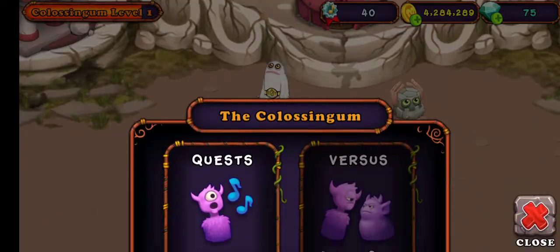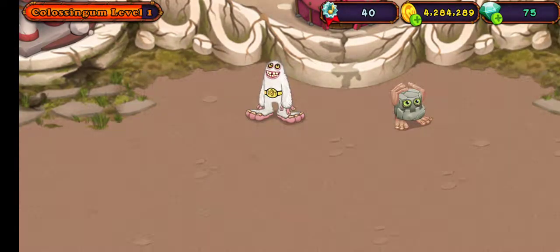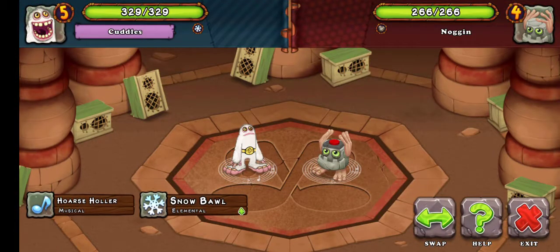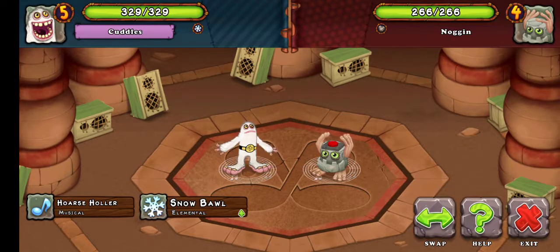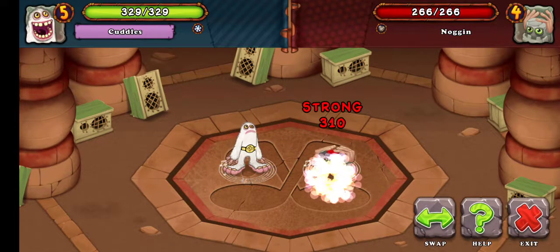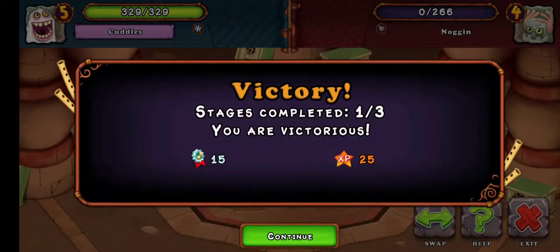Let's battle, because there are a few more quests. Versus is coming soon, so I'm assuming they're gonna make matchmaking. We can beat this. Snowball! Works like a charm. And he's dead. That was far easier than I was expecting.